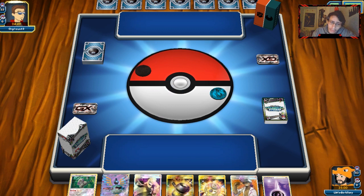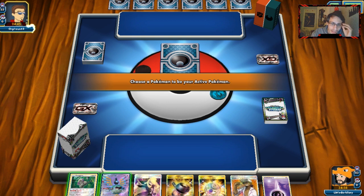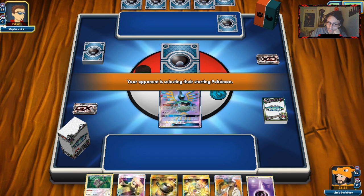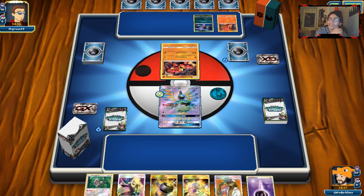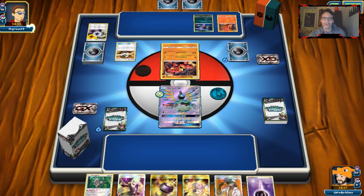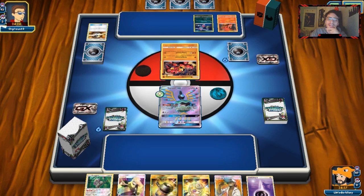Zoroark Lycanroc is a pretty fair matchup. Mirror Counter is huge — Zoroark can get into one-shot territory, which is scary, but they're gonna take so much damage back. I'm just gonna pass and not bench anything, trying to avoid Dangerous Rogue. Nothing but non-GX decks, come on. The Unit Energy is an interesting card. I think this matchup is pretty good — we have resistance to Fighting, which is huge. The only problem is we don't really have a good way to counter Shrine of Punishment; we don't play any Altar of the Moonrise and only have one Field Blower.